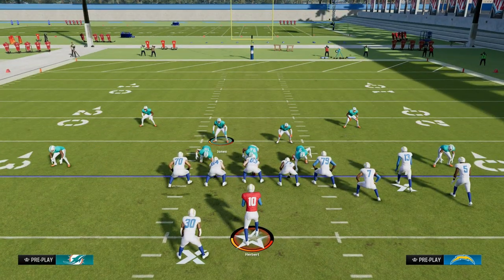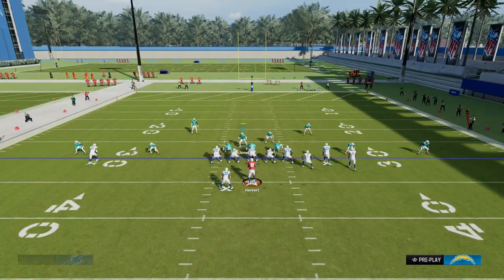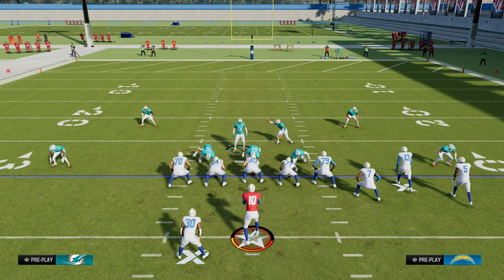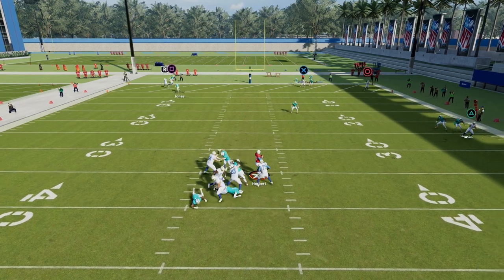The other cool part of this defense is the coverage aspect. We can do things like scissoring the solo side with the bunch formation and then drop a covered shell like this, all the while still utilizing a scissor adjustment to be able to handle a lot of what the best bunch in the game is going to try to do, so that we can take away the crosser.